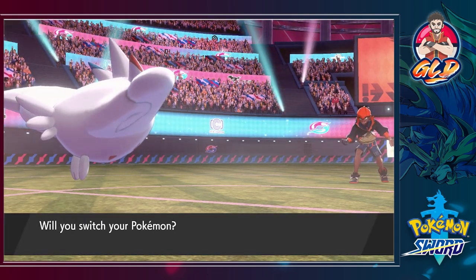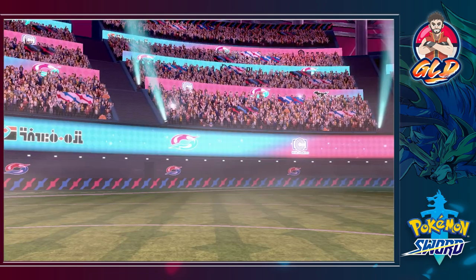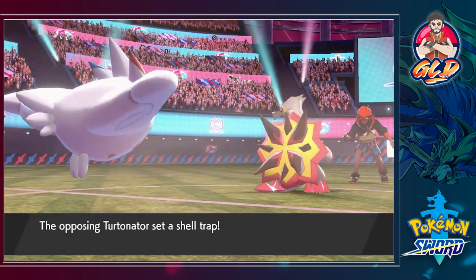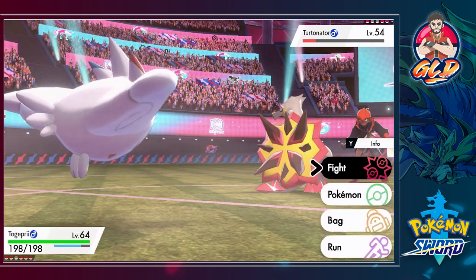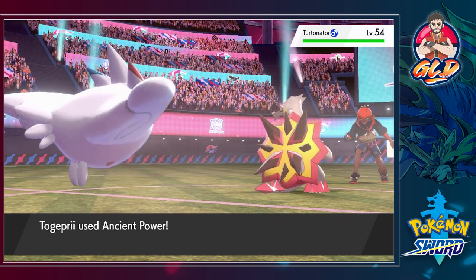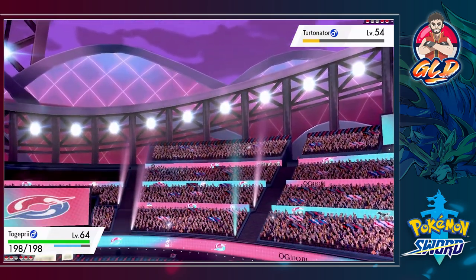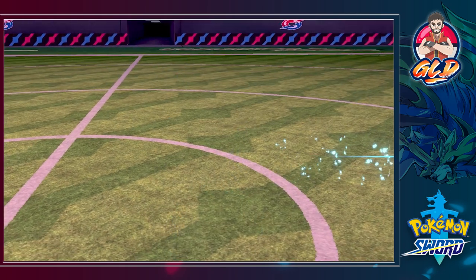Raihan's about to bring out Turtonator - let's go with Togekiss since Turtonator is technically a dragon-type Pokemon and I have one too. Ancient Power is going to work here. Turtonator uses Shell Trap but it doesn't activate. We use Ancient Power again - the sunlight has faded so Water-type attacks won't benefit anymore. One more Ancient Power - Togekiss does it! Turtonator has been defeated! When Raihan said he switched up his team, I thought he meant for the better.